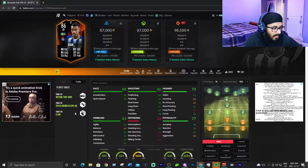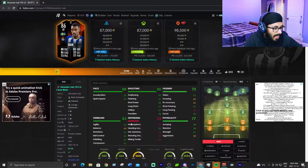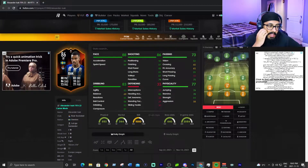He doesn't have many traits — he has flair, which is nice. His dribbling shows 83 agility and 69 balance, which might turn some people off. But let me tell you, it's actually not bad. I use him in game, he's my top scorer, and I do lots of skill moves with him. He's very silky. These stats are lies — he feels much more agile in game.